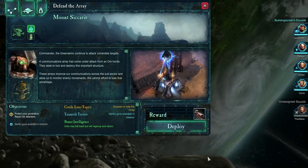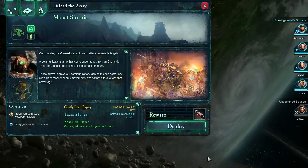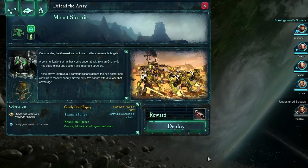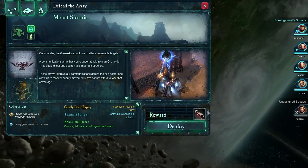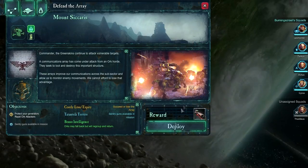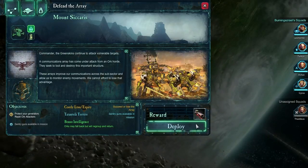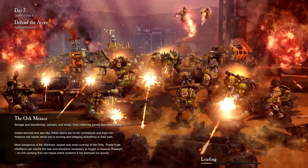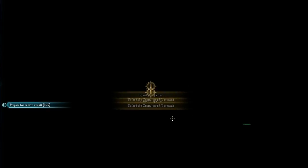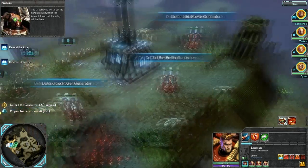This might be a short one. The greenskins continue to attack vulnerable targets — a communications array has come under attack from an Orc horde. They seek to loot and destroy this important structure. These arrays improve our communications across the subsector and allow us to monitor enemy movements. We cannot afford to lose that advantage. We're going to get a sniper rifle out of the deal — it's a white sniper rifle, so we'll probably just donate that to the Librarium for a bit more XP. We do need to hold this. The relay generators are the key targets, and if those fall, the relay will be theirs.